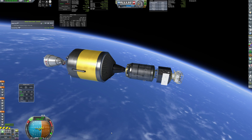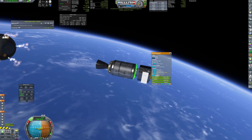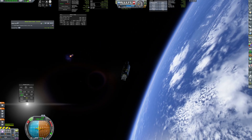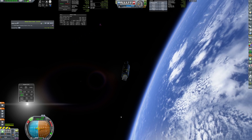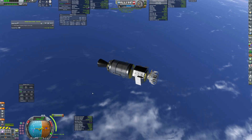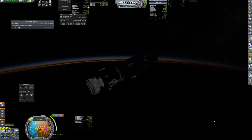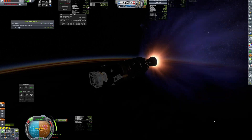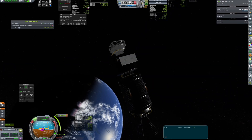The ascent went according to plan and the payload was released to low Earth orbit. Subsequently, the upper stage performs an aggressive deorbit maneuver. TMI burn is performed nominally, and after a short while, a correction maneuver puts Aphrodite on its way to Mars.